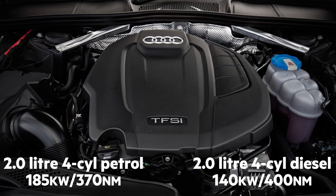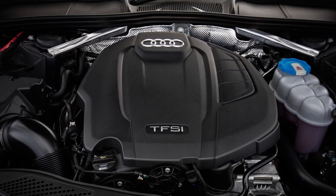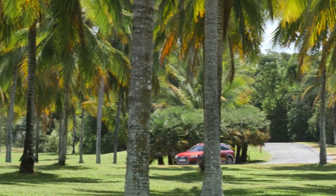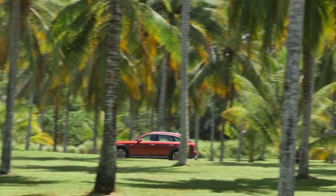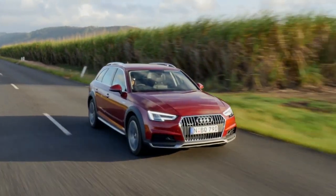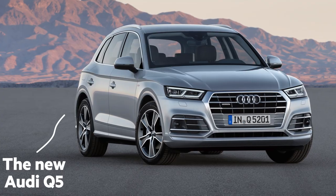The A4 Allroad is now powered by a choice of two-litre turbos — one diesel and one petrol. They're both Quattro, obviously, with a seven-speed S-Tronic dual-clutch transmission to get power from engine to tyres. The Allroad rides 37mm higher than the standard A4 Avant but is still a fair bit lower than its Q5 stablemate.